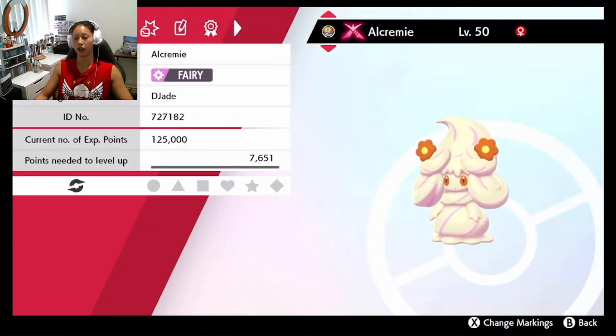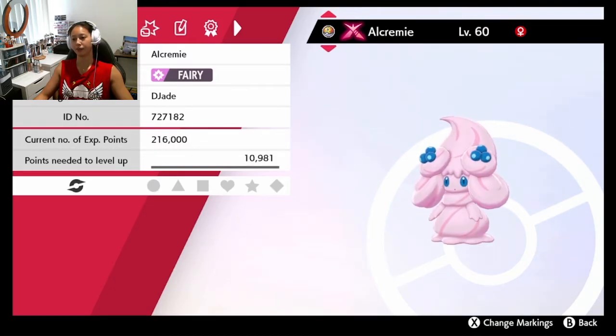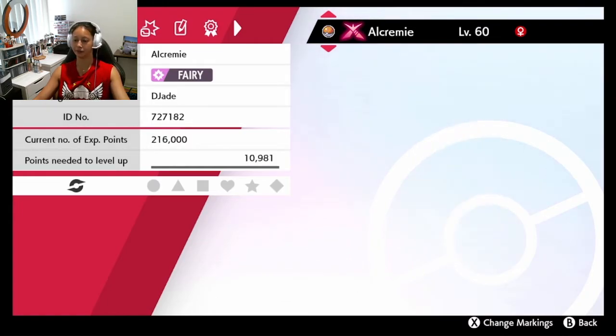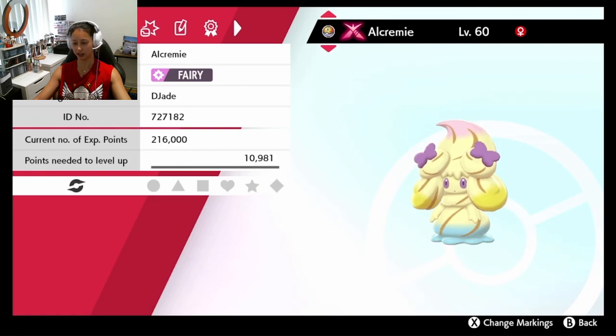And there it is! That's how you get all the different forms of Alcremie. Obviously you then use a different sweet for each form, and that's how you can get essentially seventy forms of Alcremie — which is insane. Here are all the ones I did before in my previous video which I screwed up, and as you can see they're all G-Max. Comment down below what other videos you want — what's your favorite Alcremie form, what's your favorite sweet? Let's keep the Pokémon happy vibes going. Hope you enjoyed the video, sorry I haven't been posting but I've been really busy — you know how life is. See ya!